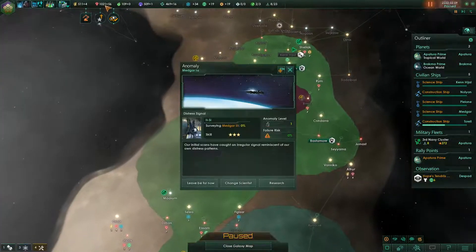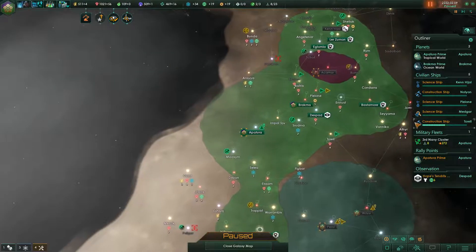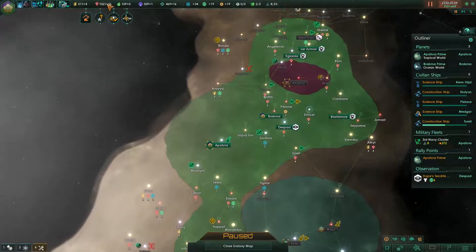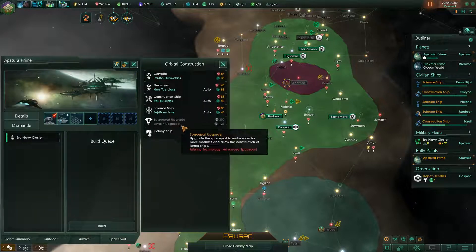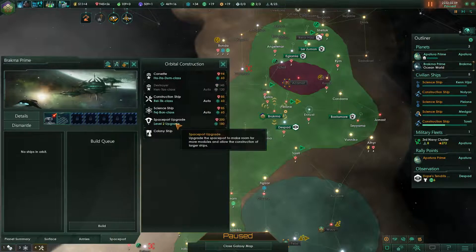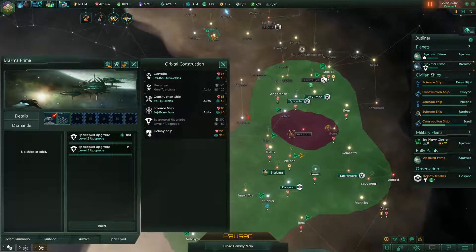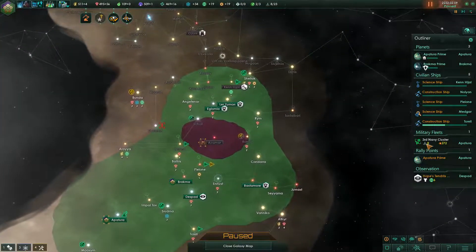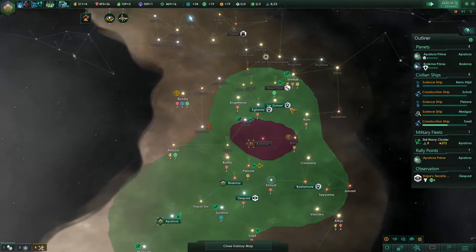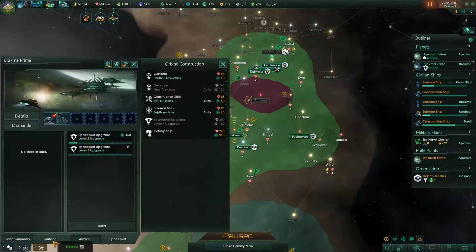We are really flush with minerals right now — let's use that opportunity to level things up. We could upgrade our spaceport twice. We don't need an army just yet. Let's check our surface.